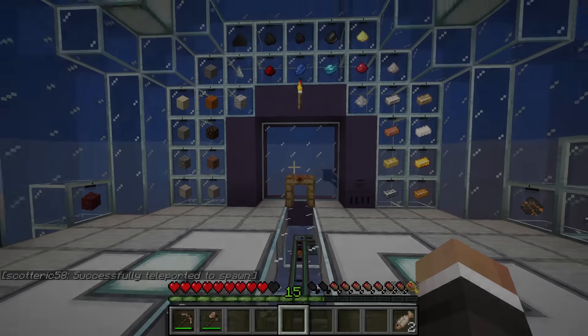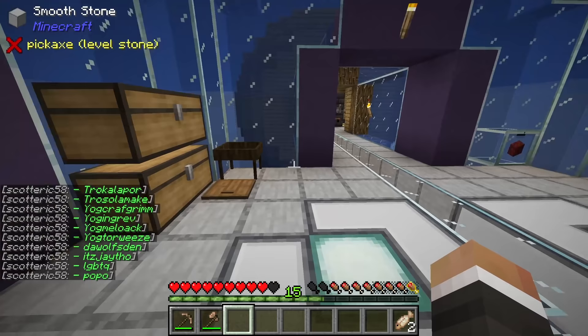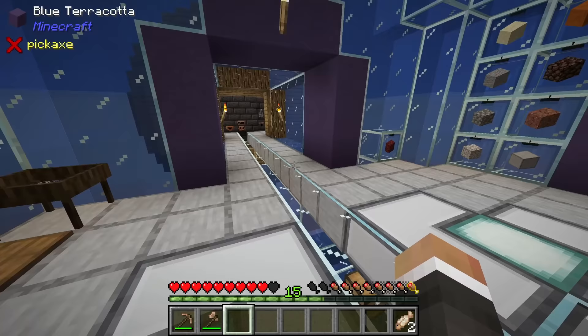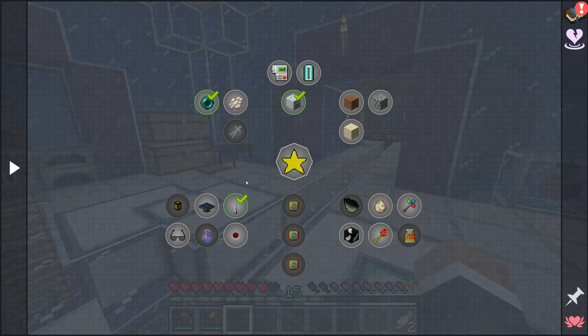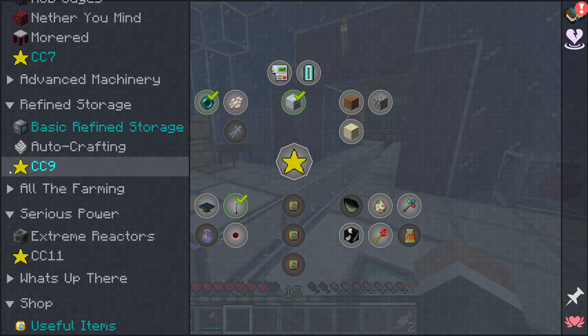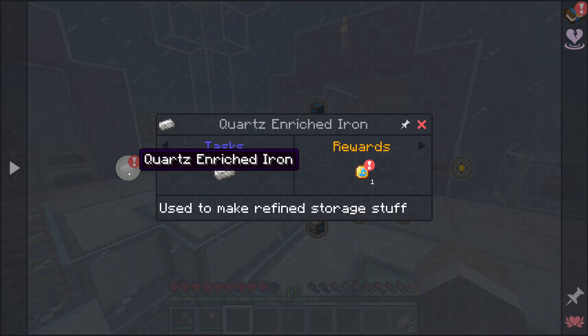In the last stream, we were working on finally getting the diamond mesh for our heavy Dark Oak sieve to allow us to sift nine items simultaneously. More importantly, it allowed us to sift crushed netherrack, which unlocked nether quartz and glowstone for us. That was important because what I want to work on in today's stream is setting up a basic refined storage system, and the bedrock of refined storage is quartz enriched iron.